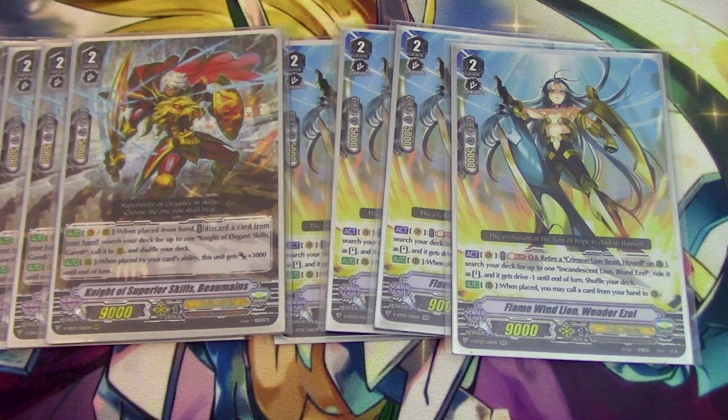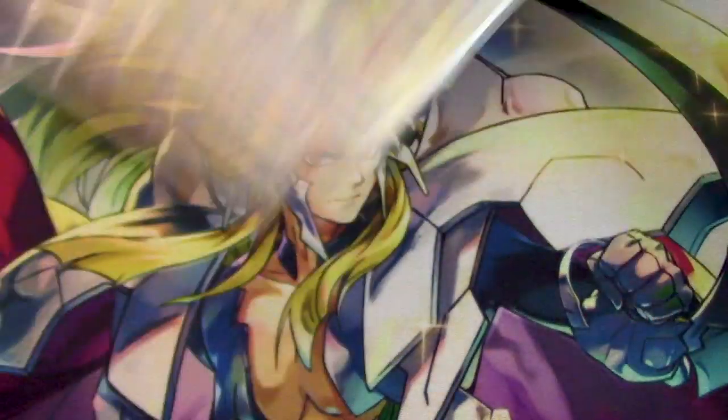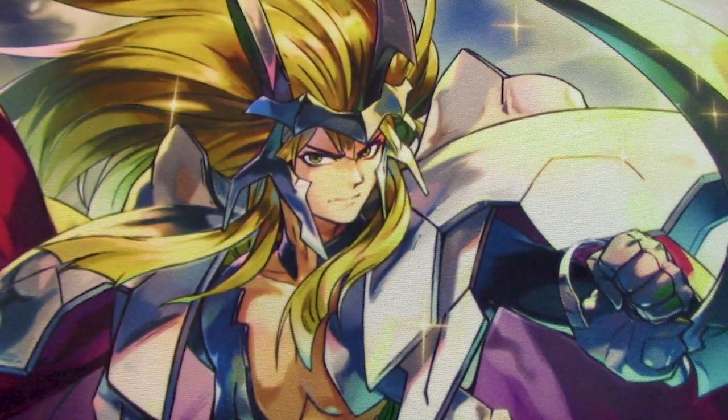I could drop Bowman and Gareth to run Kaiden and Howl, but then I'm stuck just depending on Wonderezel and Howl for the superior ride. I want to minimize my inconsistency as much as possible. For the Garmor deck, Kaiden and Howl are great, and probably for Aggravain too. But for my build, I don't want to run it. I know other Platinazle builds run two of each or maybe even the full four of each — a lot of people say you have to run Howl and Kaiden. They are very good, but consistency-wise I don't want to take the risk.